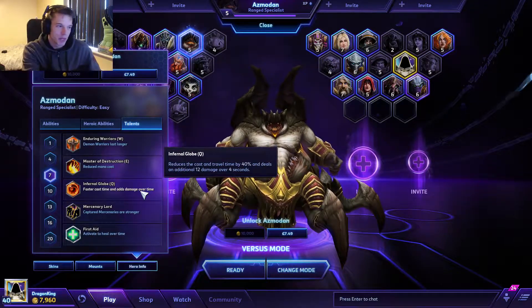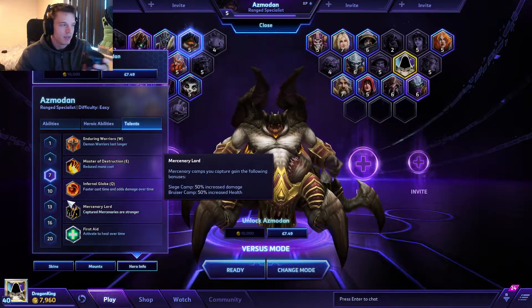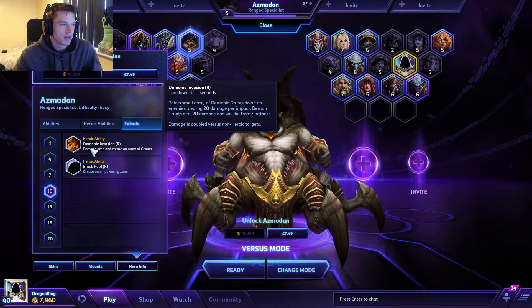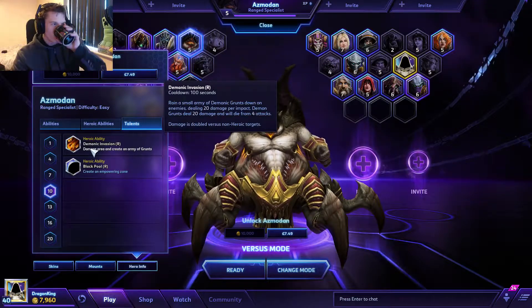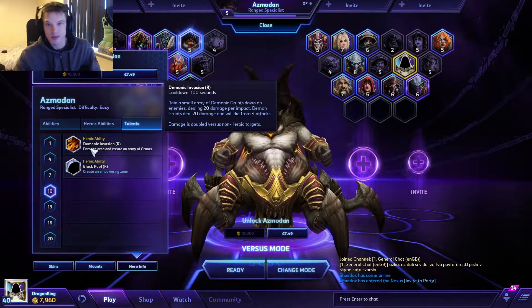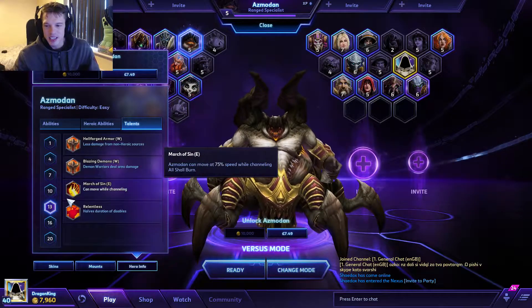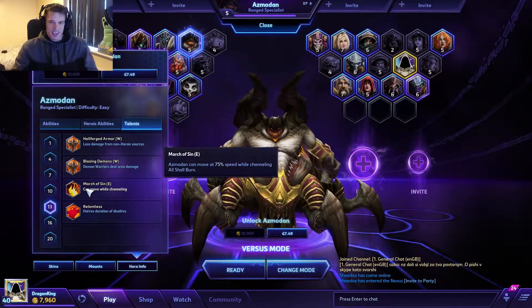Level ten: Demonic Invasion — rain a small army of demonic grunts down on enemies, dealing 20 damage per impact. Demonic grunts deal 20 damage and will die from four attacks. Damage is doubled versus non-heroic targets, structures, and mercenaries. This is good — 100 second cooldown.